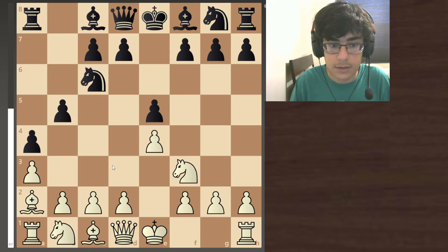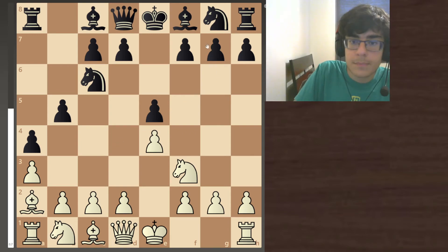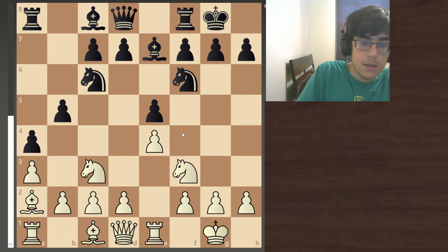That leads to many variations. For white, if you were to reach this position, it'll probably look something like this — they play here, they do here, they castle, and it will look something like a pretty intense game. But instead of moving your pawns, black can get a good advantage by setting everything up properly.